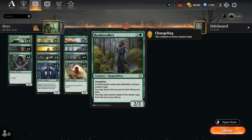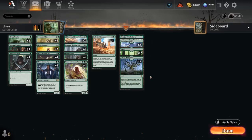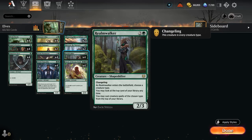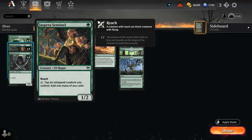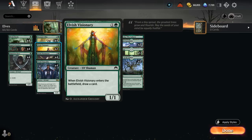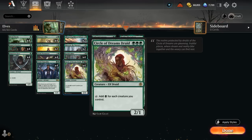Another great card draw engine besides Collected Company is Realmwalker, a 2/3 changeling — meaning it's also an elf — that can name elf when it enters to let us play elves off the top of our deck. Realmwalker is perfect alongside all the mana we generate from Circle of Dreams Druid, Marwyn, and Growing Rites, as we can keep playing more and more elves off the top. With a very low land count and very high creature density, Realmwalker is going to be great. We also have two copies of Elvish Visionary which draws on entry, and the full set of Elvish Clankholler which pumps our team +1/+1.